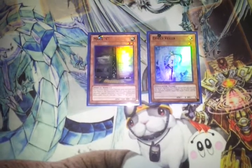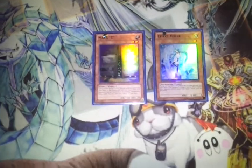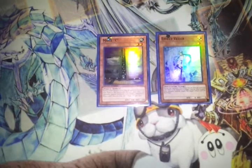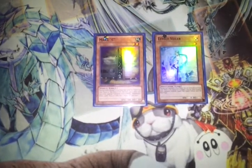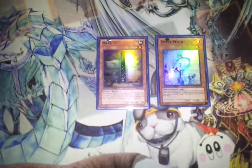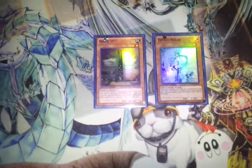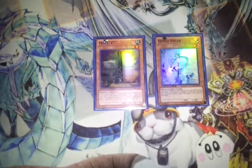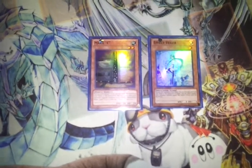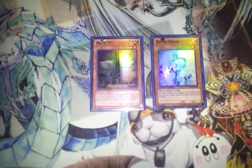You really only need 1 Max C per turn, but on the other hand, you want to draw Max C really early against Dragons, because if you don't — and if you're not playing a heavy backrow deck like Mermails or Chaos Dragons — you really need to see Max C soon, because if you don't, you'll get out-advantaged too fast. Max C really does the same thing it did for Plants a couple of formats ago against Plants, in that it kind of stops your opponent from doing anything.